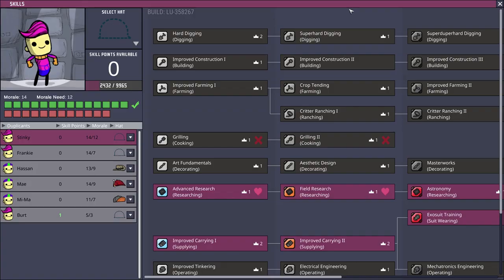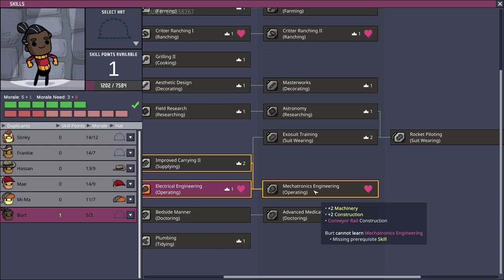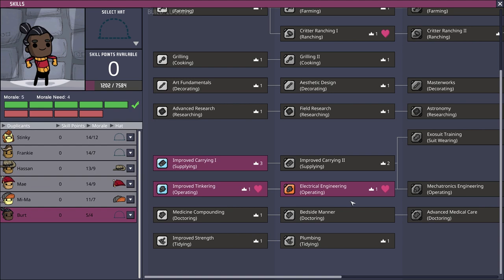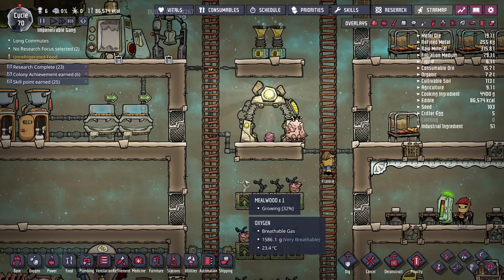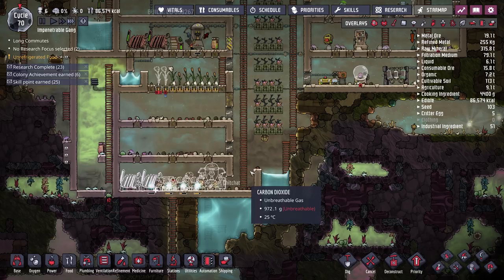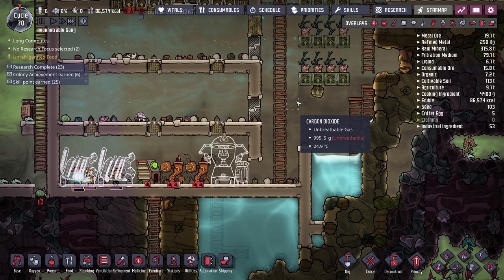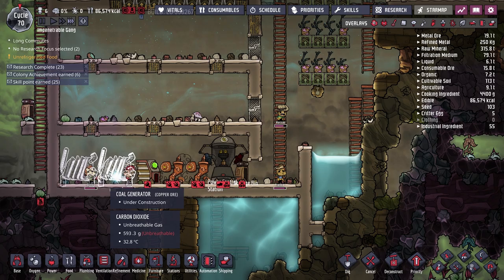I did mean to click on skills — Bert is available to unlock mechatronics engineering, but he's missing the prerequisite improved carrying skill, so we'll unlock that first. It looks like auto sweepers are going to be even further down the line. Automating coal collection is something I'd definitely want to do — having the auto sweepers automatically pick up coal from our hatchlings and send it to the storage bin and then into the generators would be super cool.